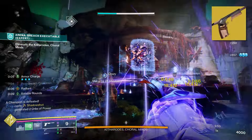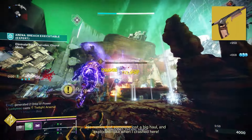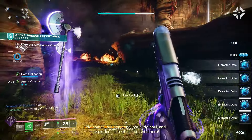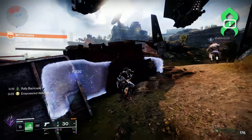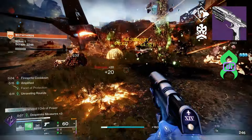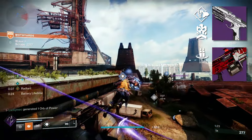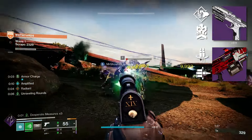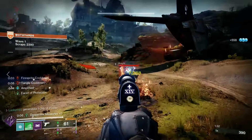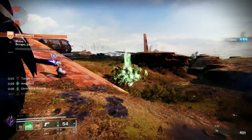I really like Buried Bloodline with this build. Having on-demand Weaken is strong, but being able to activate Devour not only gives you more health but also means you get grenades more often, which procs Amplified, giving you more damage resistance. I love to bring a Strand Primary and Heavy — for me that means Breach Light with Pugilist and Desperate Measures for more melee energy and damage, and Pro Memoria with Reconstruction and Bait and Switch for good Boss DPS and add clearing. This build excels at add clearing; unfortunately Titans don't have the strongest boss DPS, but this is one of the strongest options available.